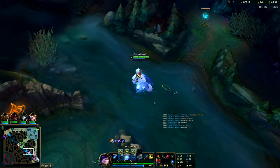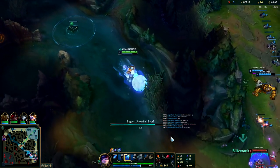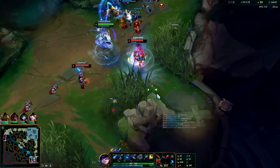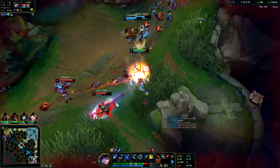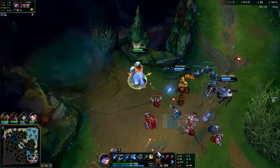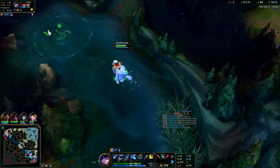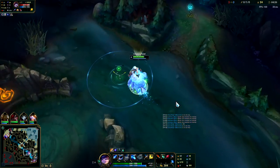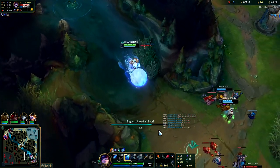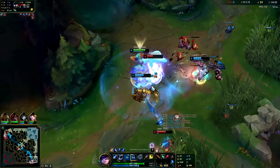Nunu's best ganks are off of the scuttle crabs — you want to try to get them and then press W right off of it, you'll maintain the speed up the full way through. We're gonna go for the Lulu. That was painful. It's all right, we'll repeat gank. Once you have the scuttle you can double dip a bit. I'll lay the pink ward — they think I'm leaving. I'm gonna pop out with my W off the scuttle crab for a massive speed up.